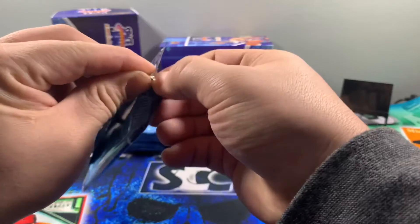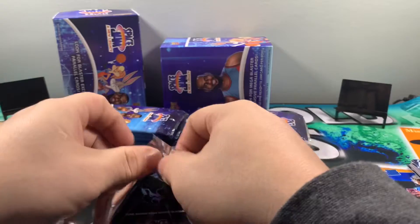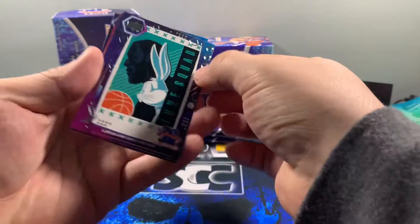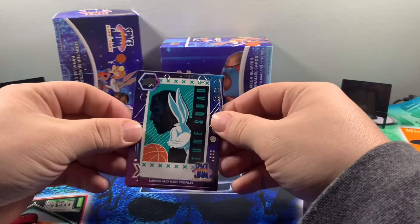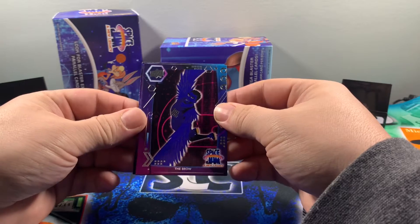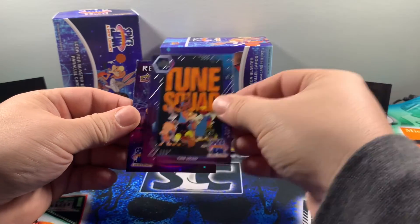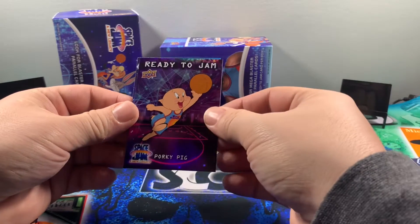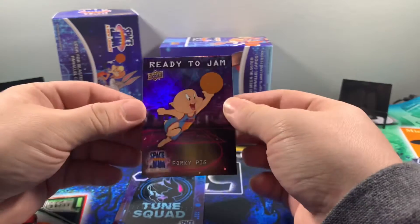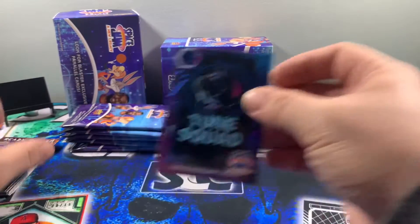That is awesome — a pleasant surprise, I didn't expect that at all. Let's see what we have in the second blaster. See if we can get a LeBron James autograph. LeBron and Bugs Tune Squad profile — that's a cool card. The artwork in this is really cool. Oh, I think we already got it — Ready to Jam, hopefully a LeBron on that. It's Porky Pig, and I think that might be a numbered one — nope, that is just the regular Ready to Jam Porky Pig and the Tune Squad blue parallel.